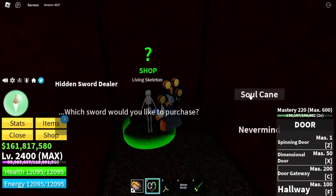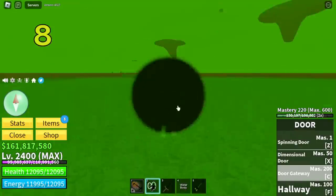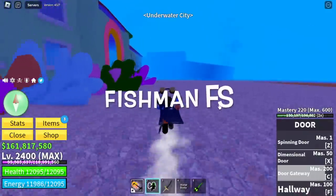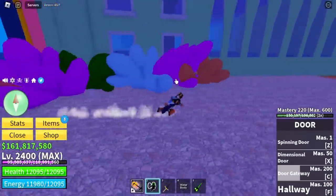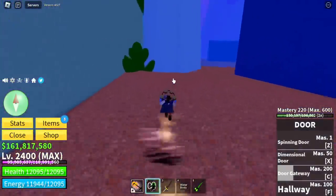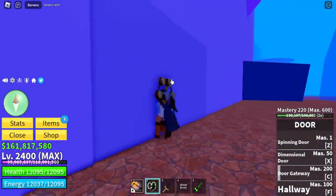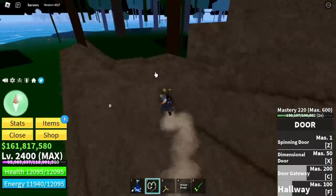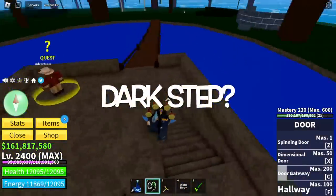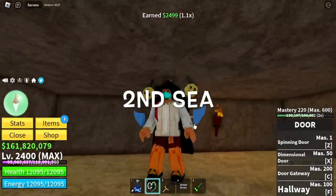Just head straight on the rock and you will find the living skeleton. Number eight, located in the underwater city — the fishman's fight style. When you're facing the boss location, just turn to your right, go straight, and you will find this one. Just keep pushing through the wall and you will find an NPC that sells the fight style. Dark step is very easy to find, located in the pirate village. With that being said, we will now go to the second sea.